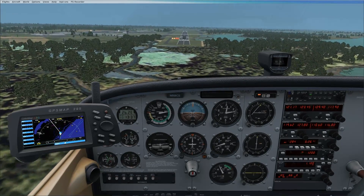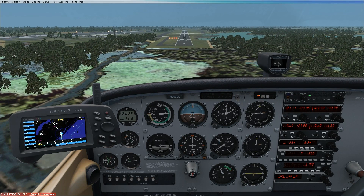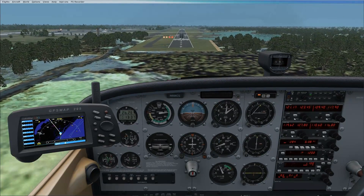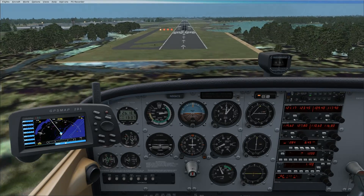Notice my flaps are not full yet. For normal landings, don't set the flaps to full until the field is made. When I say 'field made,' I mean if you lost your engine, could you land on the runway? Right now we're over a swamp — if we lost the engine we might end up there. Once the field is made, set flaps full. Be prepared for an increase in drag and lift when you do that.